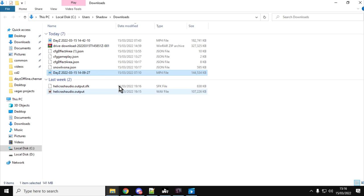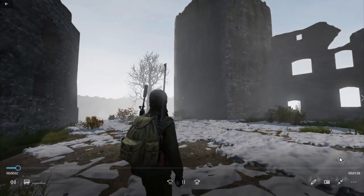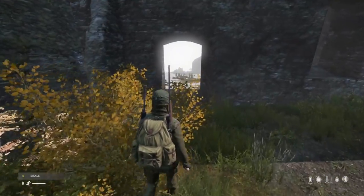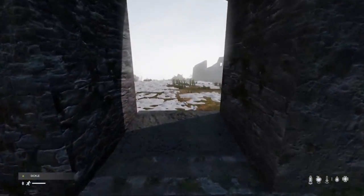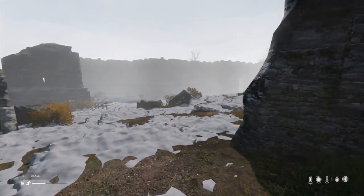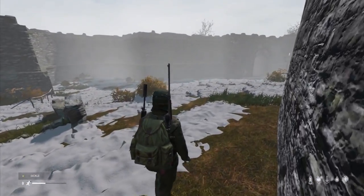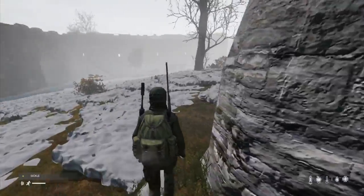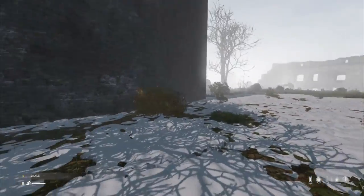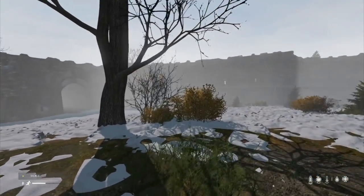This second video is at Devil's Castle, and again I tried to do the same thing — thick snow in some places and thinner snow in others. I've also used the cfg_effect_area.json to spawn in some spooky mist to complete the wintry feel. You'd probably also want your weather set to overcast — not raining, but definitely overcast.